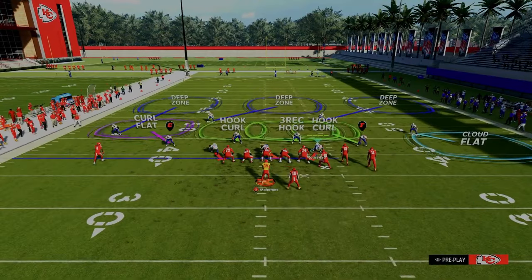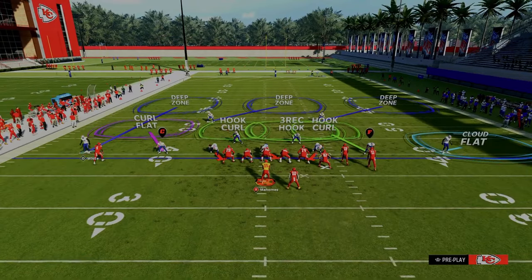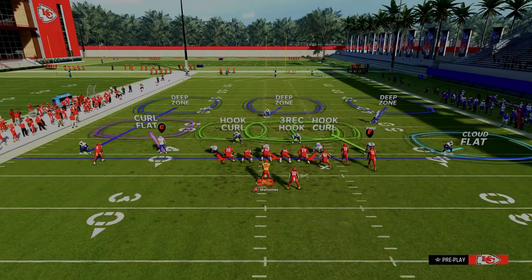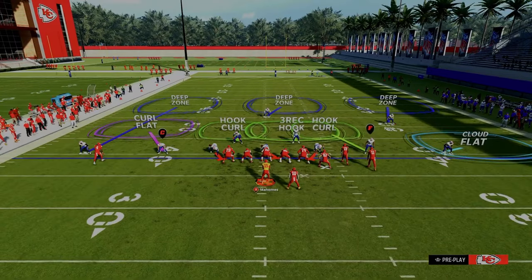This is what a roll concept is — you're rolling. This guy is responsible for the deep sideline on the left, this guy is responsible for the middle, so he's rolling to the middle of the field. And then this guy is going to roll over the top. It creates a nice little bracket on the sideline between the cloud flat and the outside third defender.